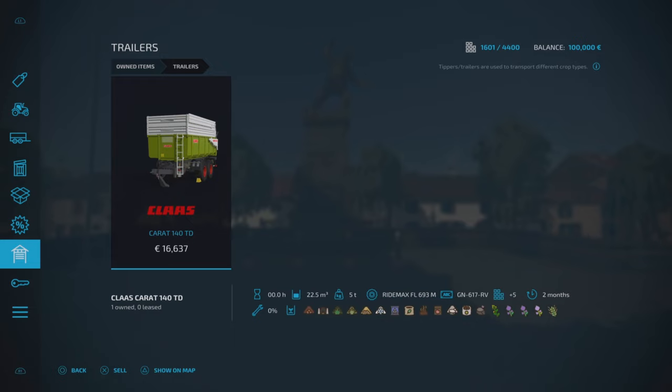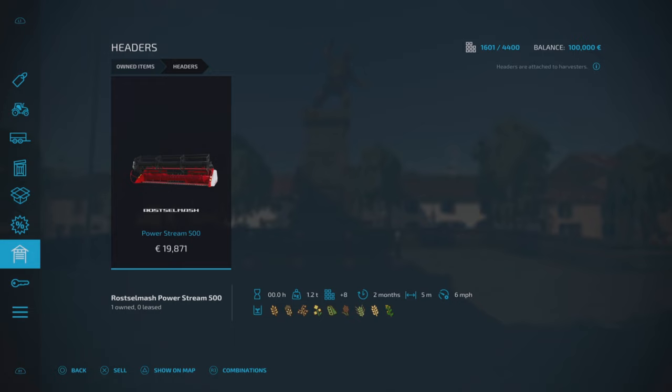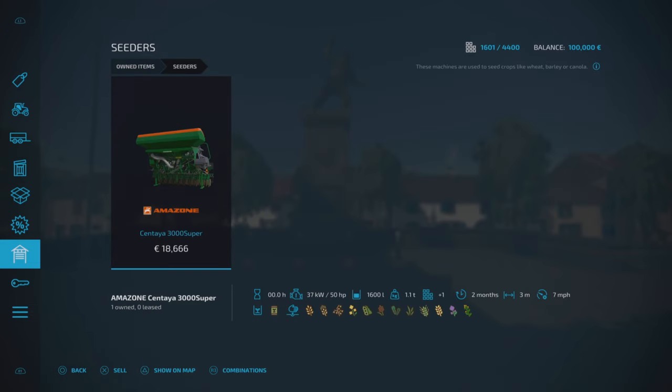Scrolling across you can see the custom crops are included so you can use them. There's a header for the custom crops, and at the bottom you can use three crops: spelt, triticale, and mustard. Alfalfa is mowed with a mower since it's a grass type. We've got a plow, a cultivator, a power harrow, and a seeder — all four custom crops can be planted with the seeder, no planter needed.